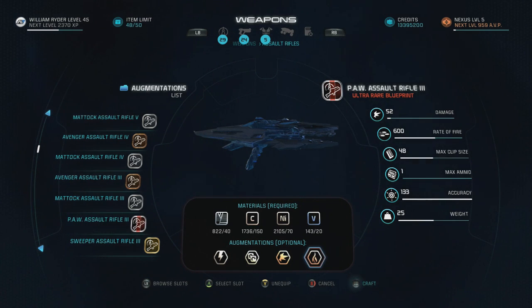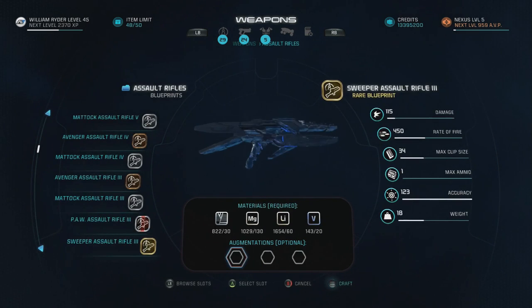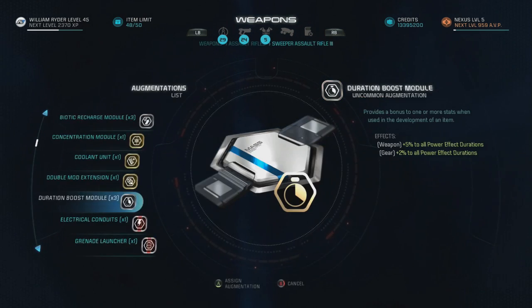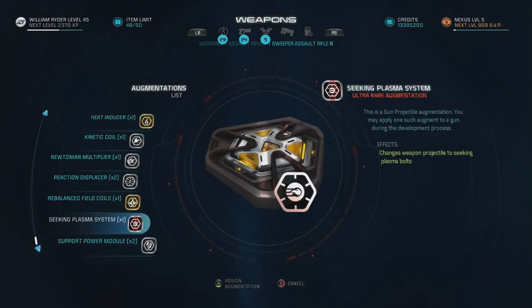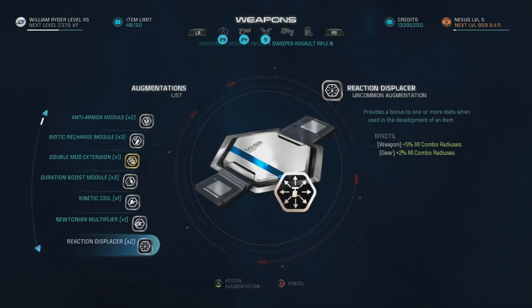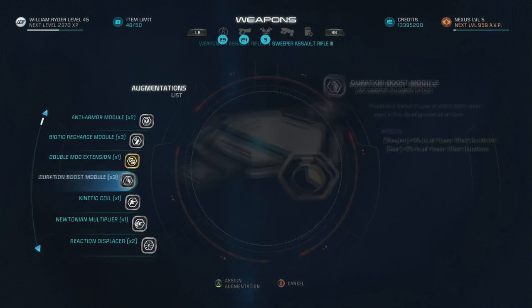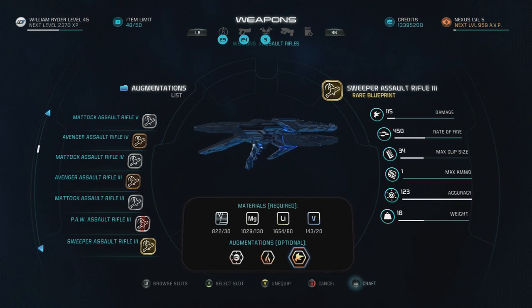Now let me show you the Sweeper build. For the Sweeper, the most important thing is that you put on the Seeking Plasma System. You're also going to want to put on the Heat Inducer, and then the last slot is up to you depending on what level gun you have. I also put the Double Mod Extension on this one, or you can just put the Kinetic Coil on for some extra damage — and that is how I would craft this.